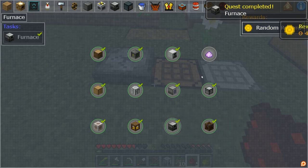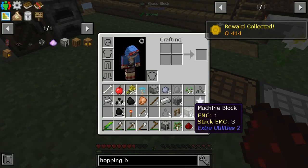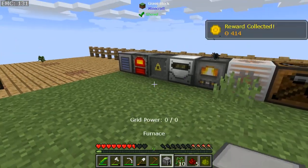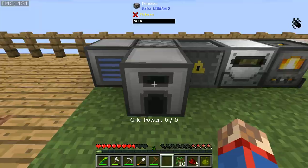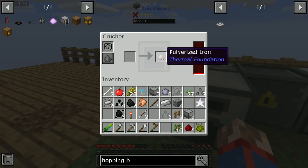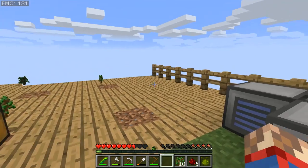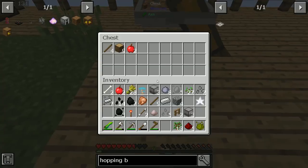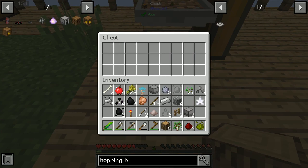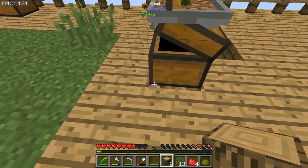Quest complete - furnace! So we've made all the machines that we need. 414 quid. I think the furnace is powered, so I'm going to put it there. And that's just a furnace - a ferny, ferny furnace. We've got some pulverized iron, useful for something or other, probably, at some point. Got a bit more wood out of this, and also some apples - some delicious, delicious apples.